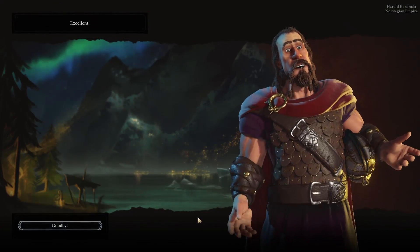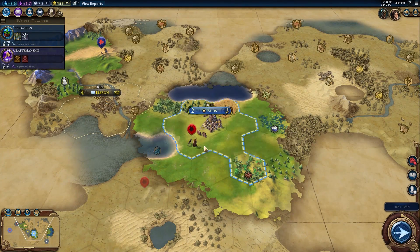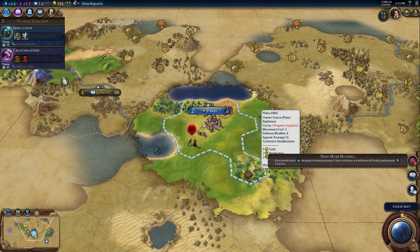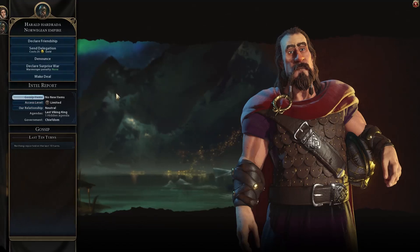There we go, let's be friends. Another wrinkle they've added - every one of the enemy leaders has agendas, so they'll always play a certain way. But they also have a hidden agenda each game that changes. It could be like they hate religion or they hate culture, so you have to factor that in.